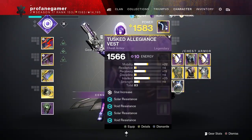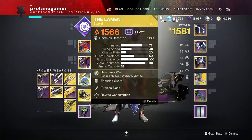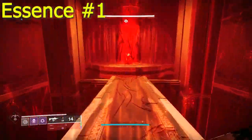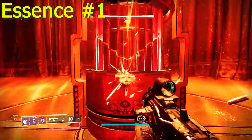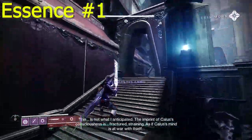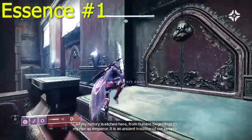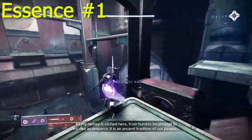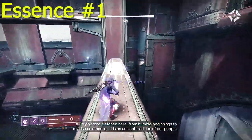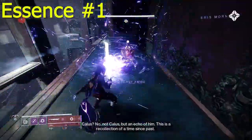Hunters will want to have Stompies at the ready with triple jump, while Warlocks and Titans will want to maximize their mobility as much as possible and use lift and balanced gliding. Warlocks will also want to utilize Heat Rises. Some will even want to consider using Daybreak to make some of the needed jumps that much easier. Swords will definitely be needed.